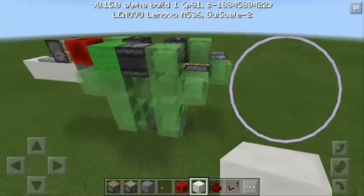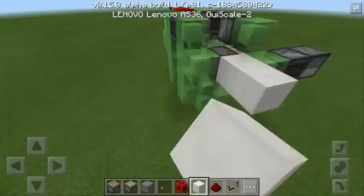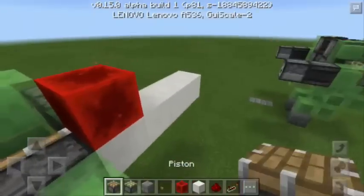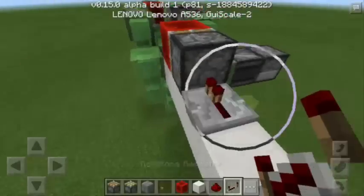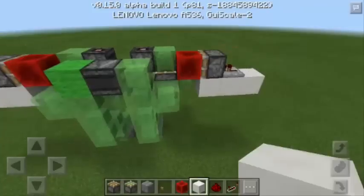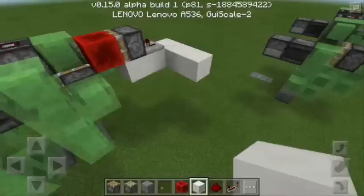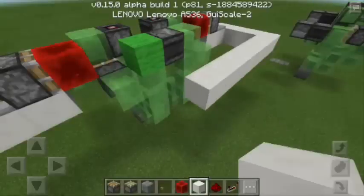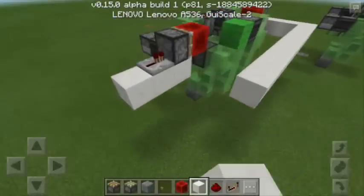Make sure that you repeat the same pattern on the right side: four blocks going this way, then a redstone block, a piston, and a redstone repeater. Remove this block of quartz. Now I'm going to put more blocks of quartz going this way — make sure the blocks of quartz from the left are connected to the right.